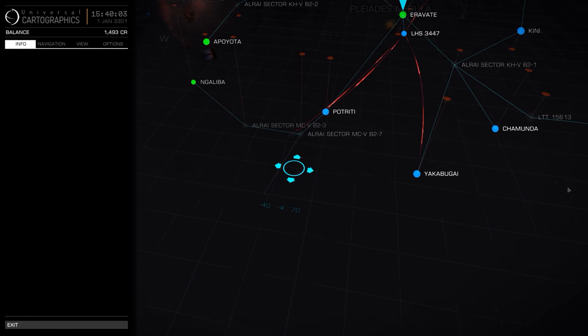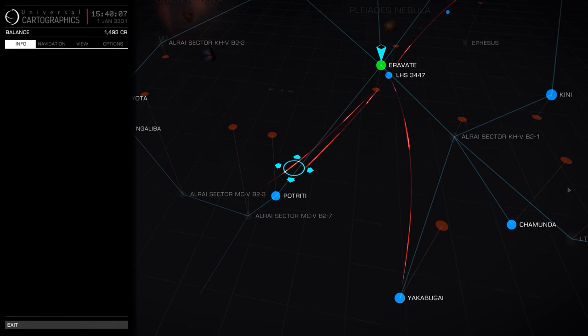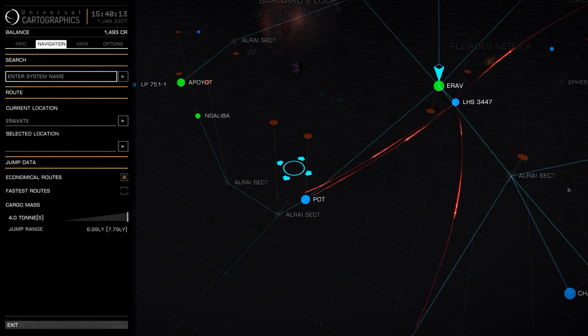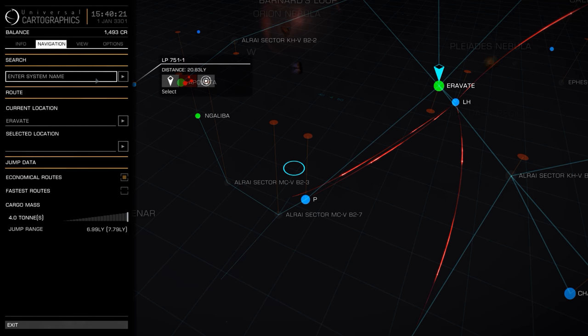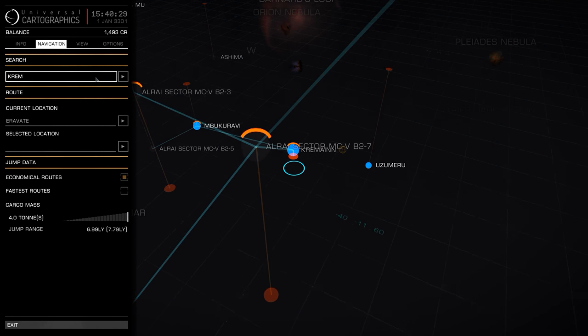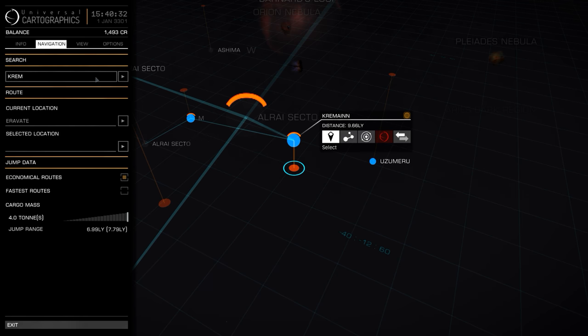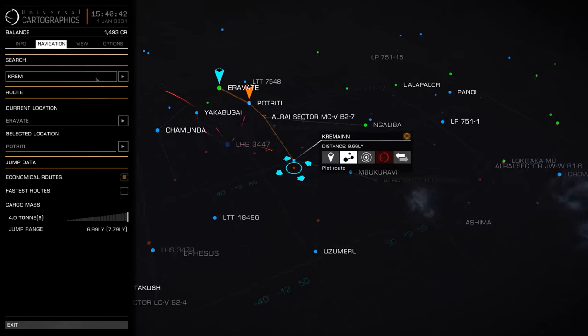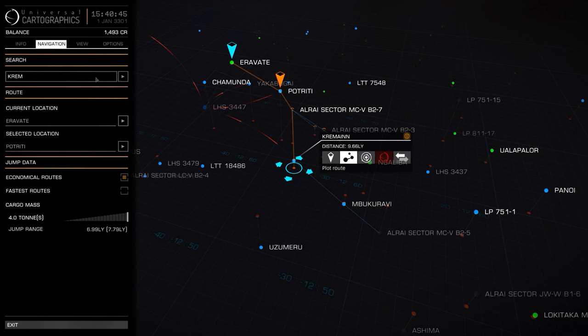I'm going to show you an easier way to find the place to go within the system. I'm going to go up to the navigation and type into where it says 'enter system name'. I'll type in Kremen, hit enter - and there we go, we can now select it. Now this button to the right with the orbs, if I select that, it's going to pick the route to get there. As you can see, it's going to take us three hyperjumps to get to that system.